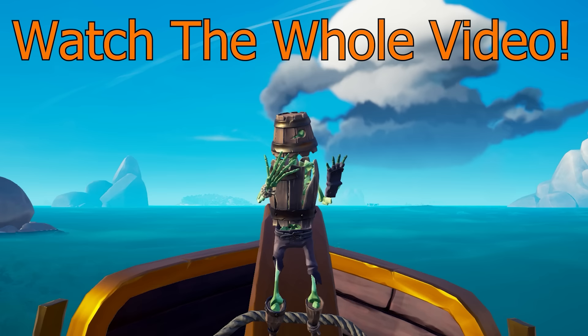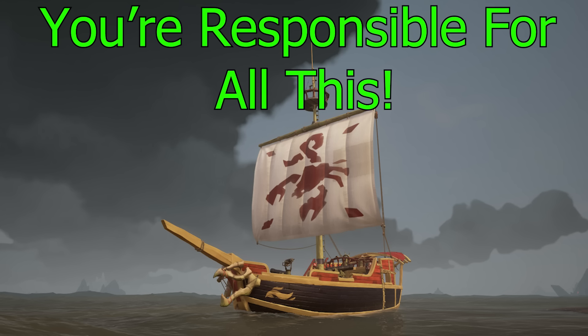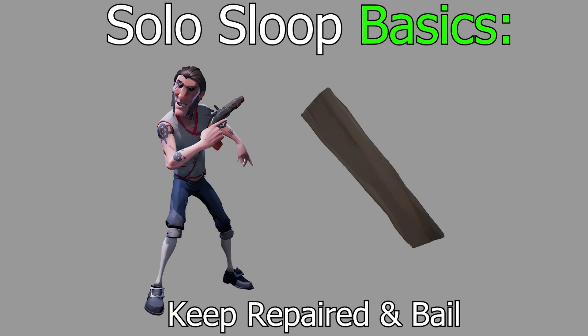For starters, when playing on a solo sloop, you need to understand that you alone are responsible for the entire boat, so there are plenty of things you have to manage in order to fight effectively. As a solo sloop, you need to make sure you always have cannon angle on the enemy boat, repair the boat as it takes damage, bail the water out, and keep your mast from completely falling down, because if it does, you will get easily screwed over.